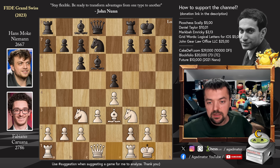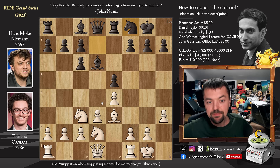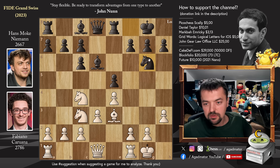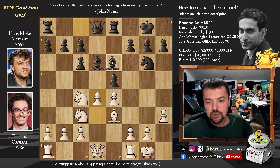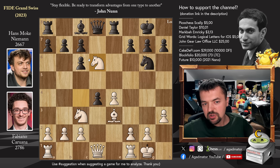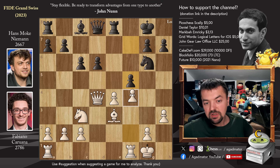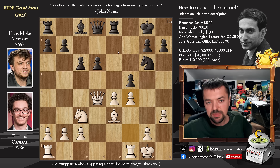Fabi castles. We have rook to e8 and now knight to d2 — the knight is coming to c4 to put pressure on the dark-square bishop on d6. We have knight to f8 by Hans, knight to c4, and now knight to g6 — a bit of horsing around. Pawn to d4 and now bishop to e6. If you're wondering what happens if you capture on d4, then knight captures on d6, and after c captures, queen captures on d4. You can play something like f5, but even pawn to f4 — it's nothing spectacular.